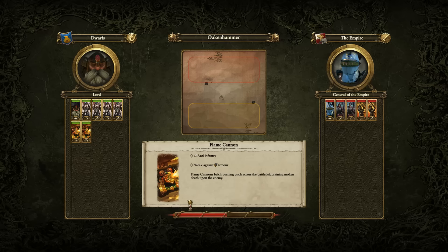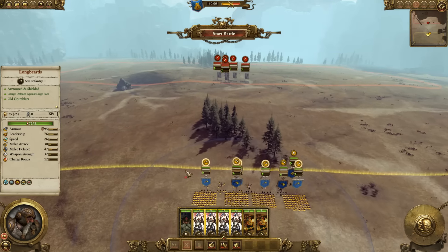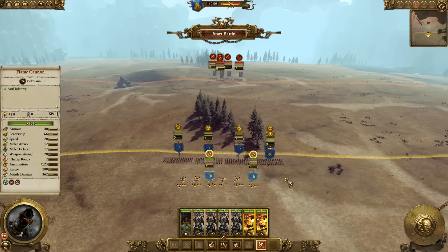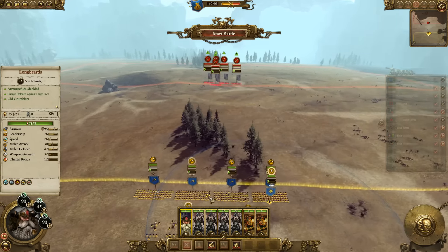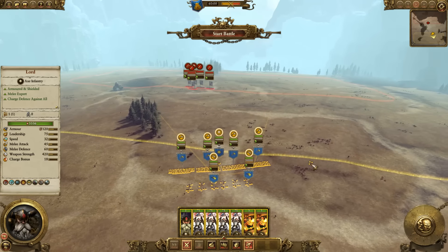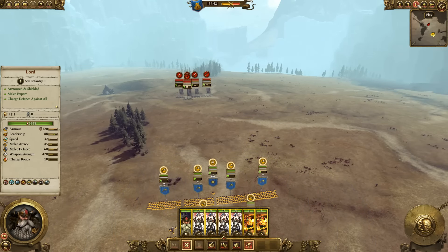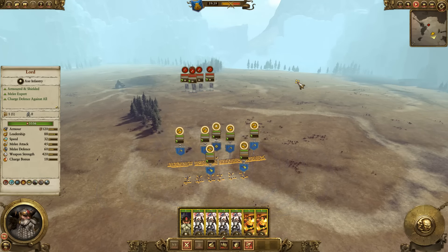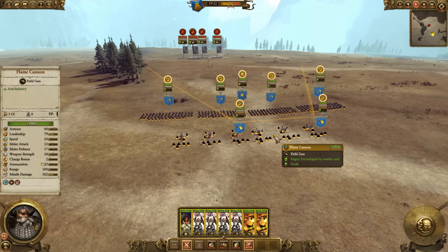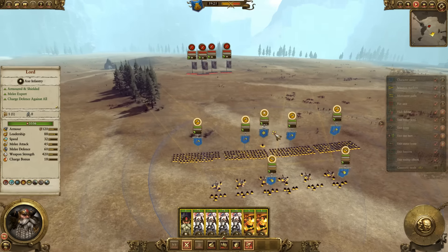I wanted to test the Flame Cannon. It had a couple of tweaks in the last patch — it got increased range, which must not have been much because its range is still only 180. Personally, I think that alone makes this weapon completely unviable, because the Dwarfs are frequently going to be rushed. If a weapon doesn't have enough range to get one or two volleys off from a distance, I fail to see how it's going to pay for itself during a battle.